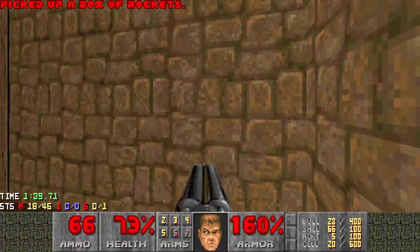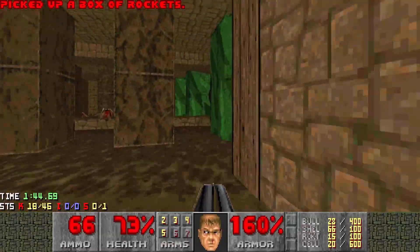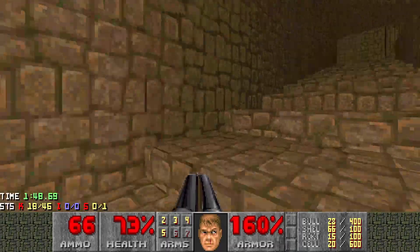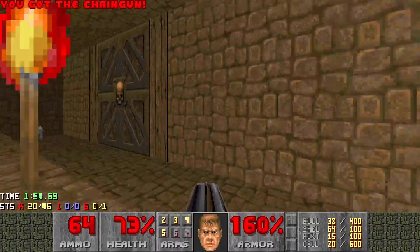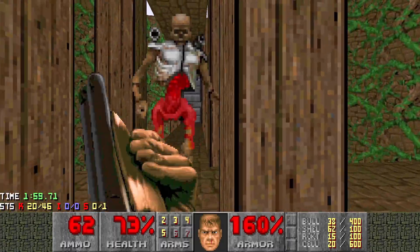Let's grab all the rockets that we can. There's two boxes on this side, let's pick them all up. And then we're going to run up the stairs and deal with the next little area. Watch out for chaingunners up here. Bringing in another arch-vile — just to aggro that stuff a little bit. Walk in here, we're going to get a revenant. I honestly never know where the revenant comes from.